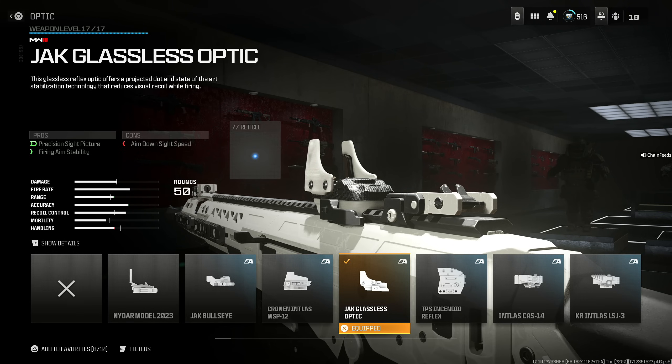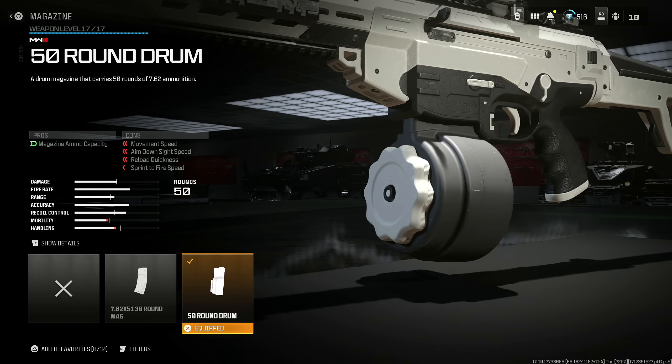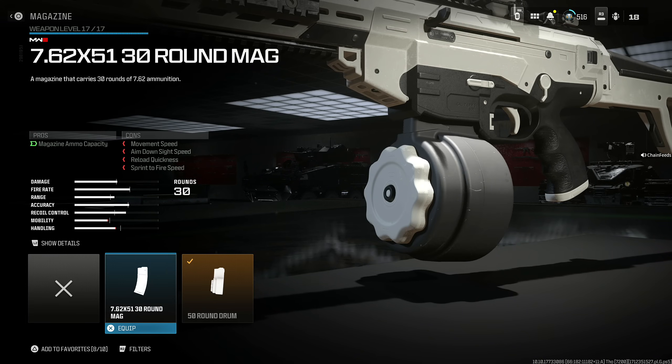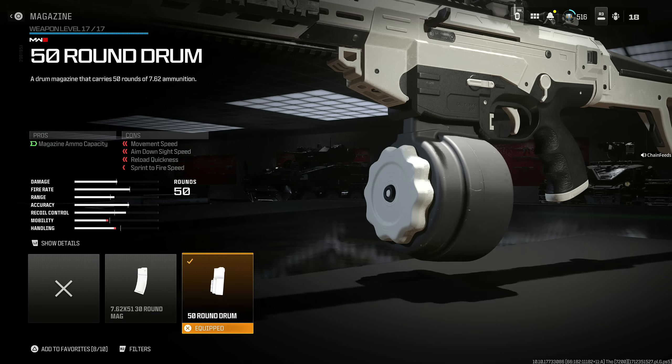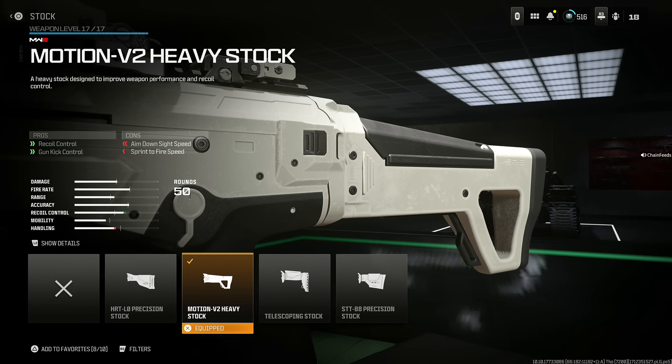Use the Jack Glassless Optic, which a lot of people are running for this gun — it helps with precision sight picture and firing aim stability, and you lose some aim down sight speed but won't notice it. Use the 50 Round Drum — I don't recommend the 30 round mag. And last, the Motion B2 Heavy Stock for recoil control and gun kick control at the cost of aim down sight speed and sprint to fire speed. This weapon has no recoil and is absolutely insane.